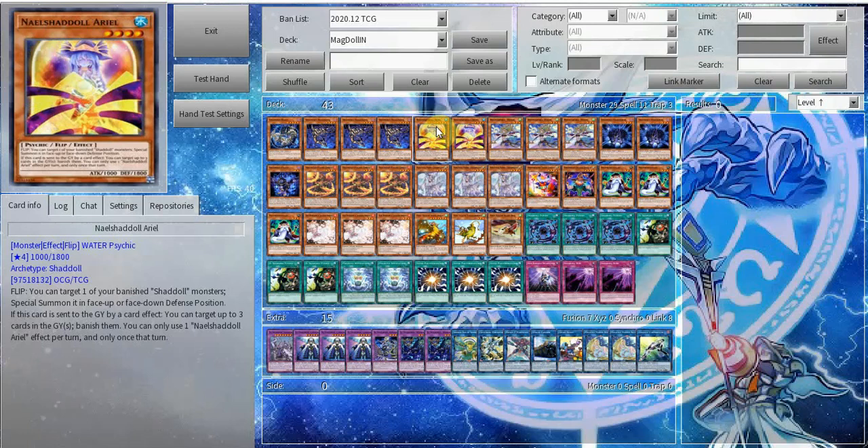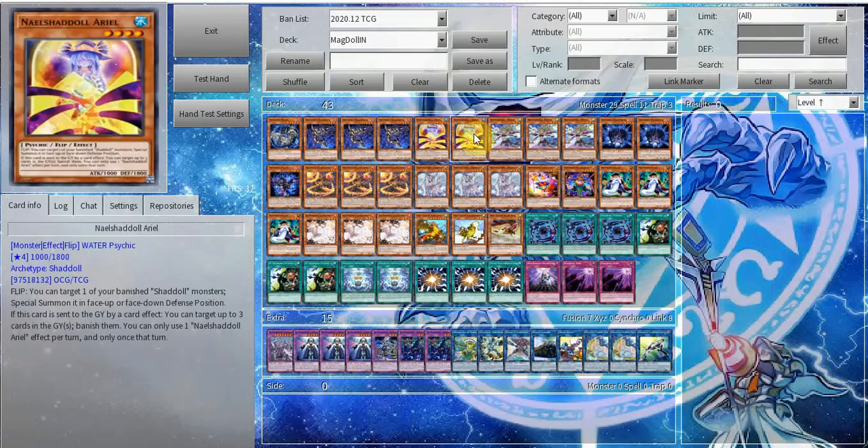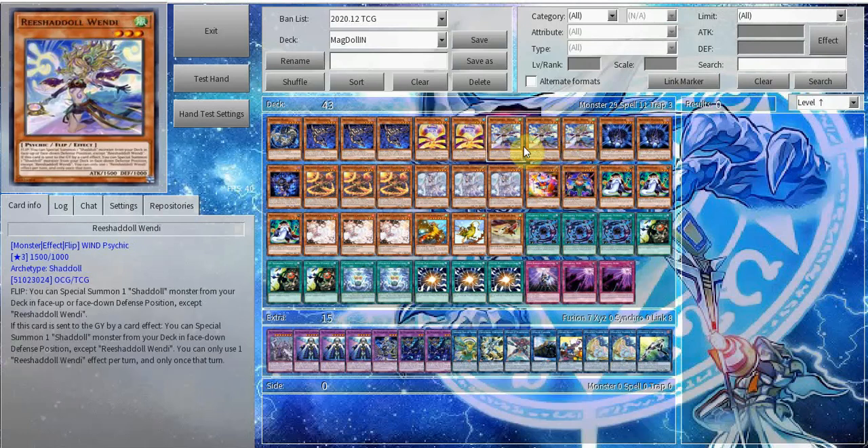That's kind of the main way you're going to use Ariel's spec — the on-field effect to banish Shaddoll monsters. It can also really come in clutch a lot of the time, so double Ariel for sure. Triple Wendy — Wendy summons extra Shaddolls. If you're going for combo you can summon Ariel. You can summon Beast to disrupt your opponent somewhat, like if they're just going for brute force OTK — Wendy can just dump the Schemata.